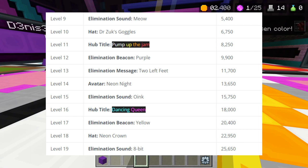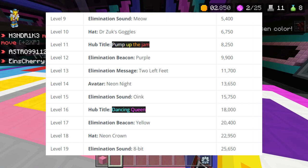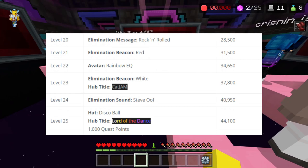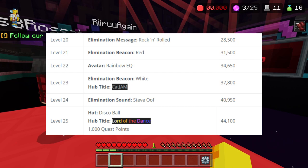Level sixteen you get a 'Dancing Queen' hop title. Level seventeen you get an elimination beacon which is yellow. Level eighteen you get a hat which is the 'Neon Crown' — not sure if these can be used in the hub or just in the game mode, but it's still a cool new addition. Level nineteen there's a sound. Level twenty there's a message called 'Rock and Roll.'